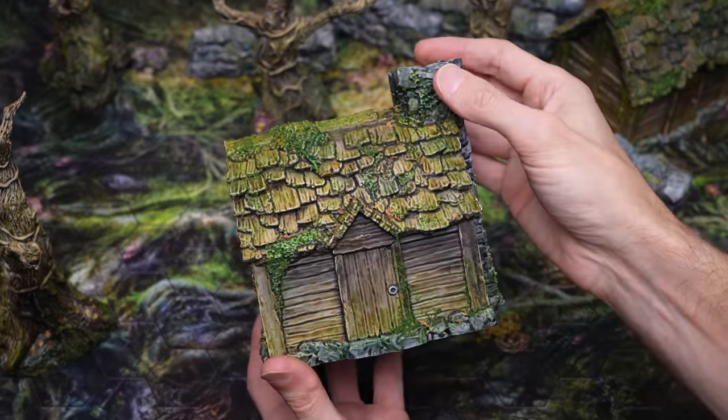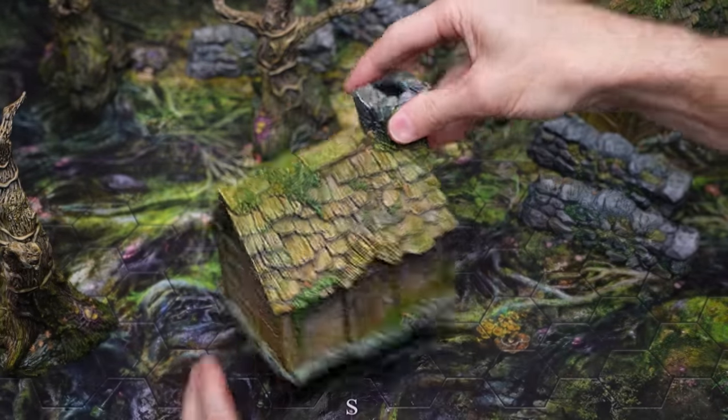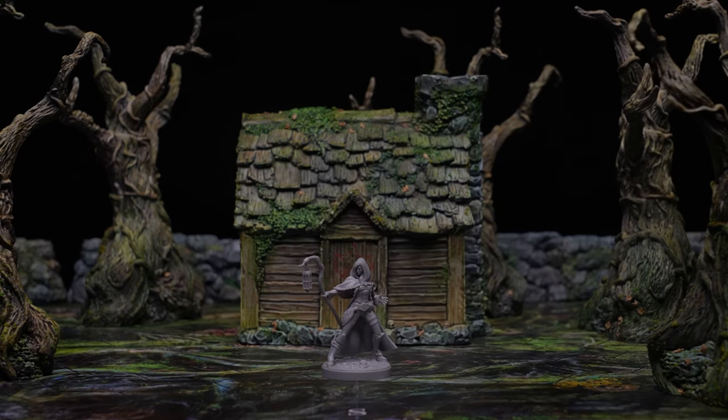The game comes with six walls, five trees and two cabins, and in this episode I'll be using some nice easy techniques to capture the rich and atmospheric mood of the board. Here's a quick summary of my approach.